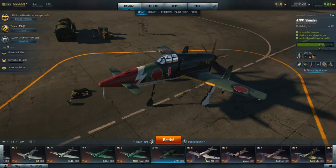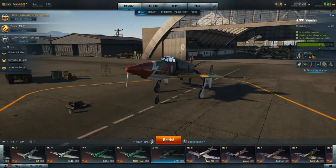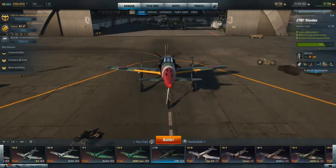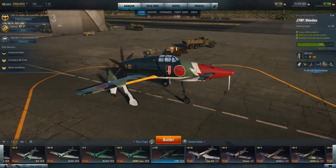Hey fellas, it's Zim from Shrek Gaming again and I'm pretty excited. I just actually got the first set of 30 millimeters on the J7 Shinden. This is the Tier 8 Japanese fighter and you start out with 420s — I just researched it, played one game, and yeah, they're fucking awesome.